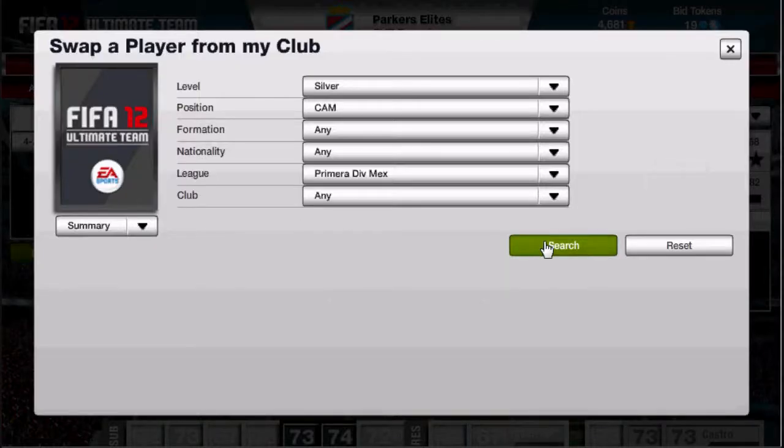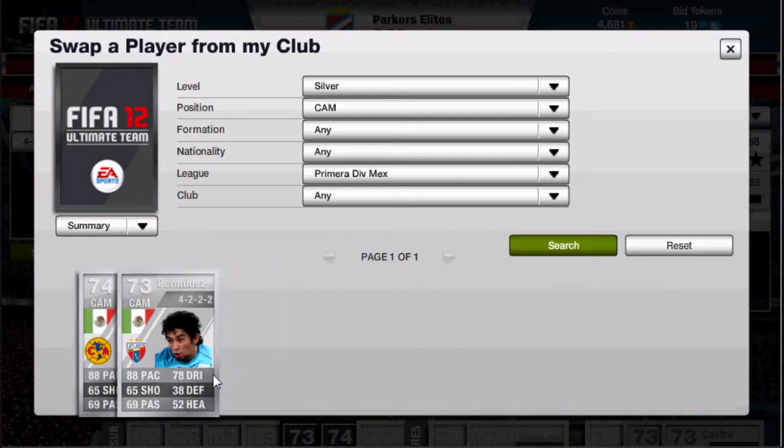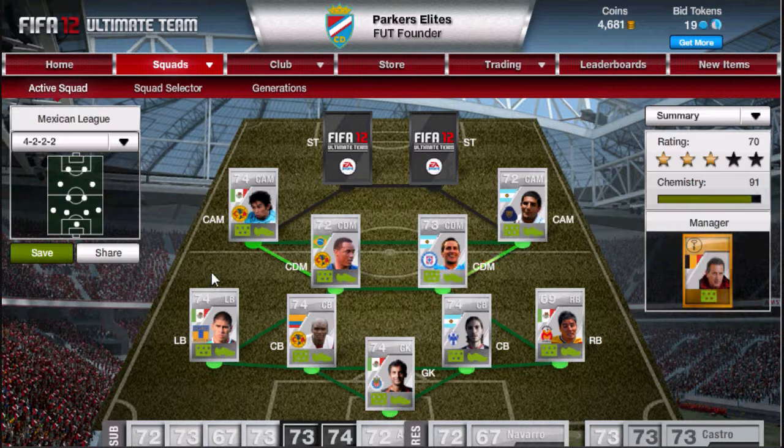The next CAM is the upgraded Bermudez. There are two Bermudez cards — one transferred and one upgraded. They both have exactly the same card stats: 88 pace and 78 dribbling on both. But the in-game stats of the upgraded one are slightly better, with at least 2 more in every stat. The normal version already has 90 acceleration, 94 agility, and 94 balance, so the upgraded one is bound to be really good. I only just picked him up and he cost me 7.5k, which I think is really good for him.